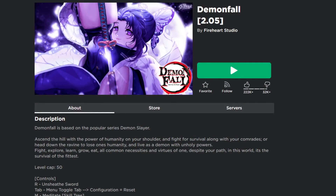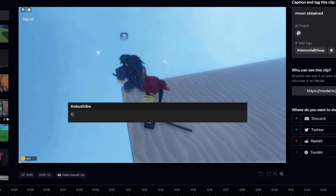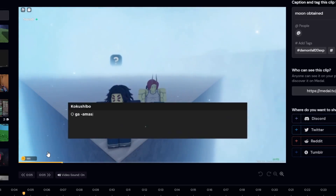Welcome back to another video. Today we're recording Demon Fall and we're going to be checking out Moon breathing — doing a little showcase because they just released the two new moves that weren't working before for Moon, and now it's actually working. I do have a clip of me getting Moon because last video you saw me getting Hybrid, which is what we needed for Moon, and it reset us to basically level 25.